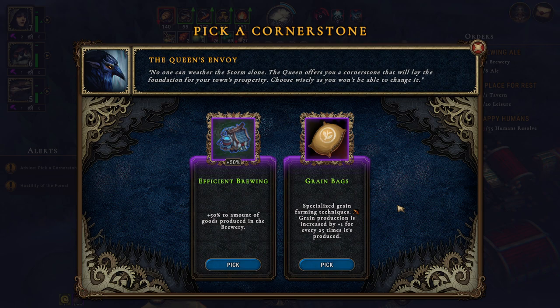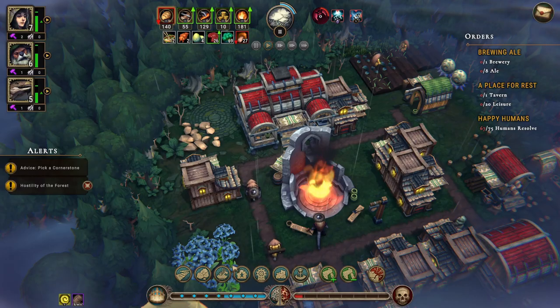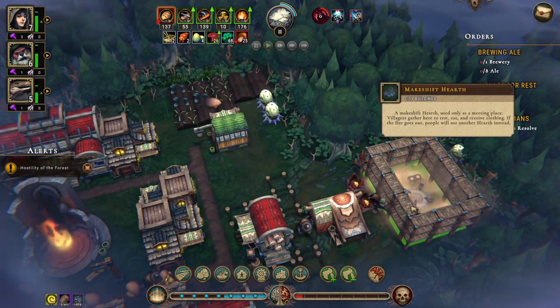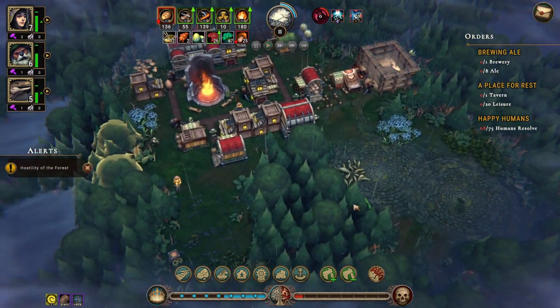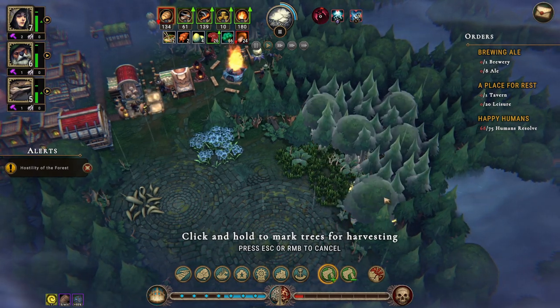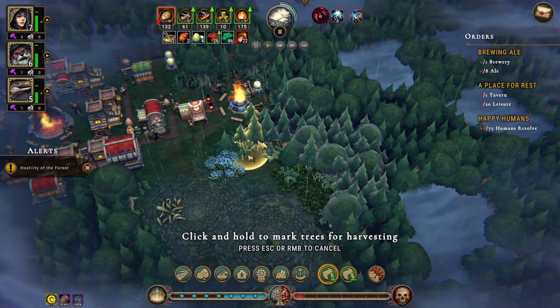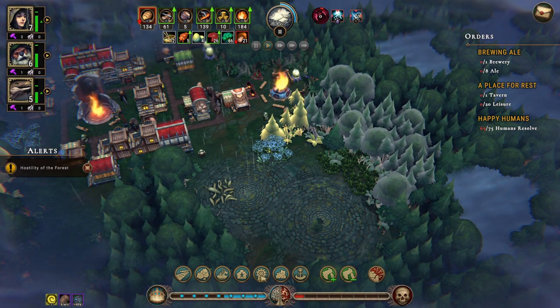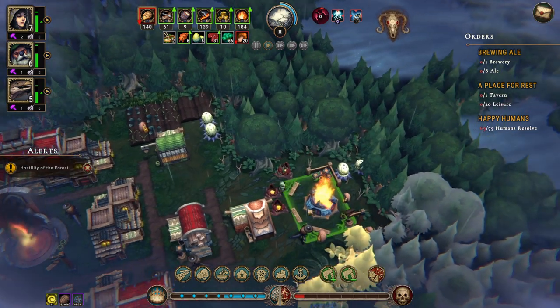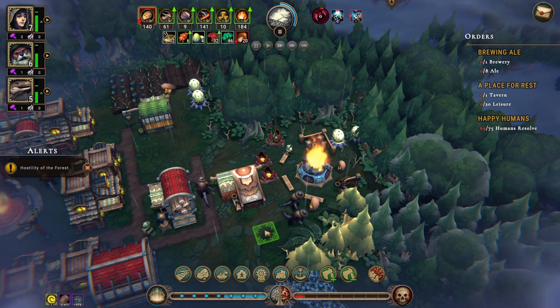We now have 18 people, which is what we can support right now. Picking a cornerstone: efficient brewing gives plus 50 percent to goods produced in the brewery, or specialized grain farming increases grain production by plus one for every 25 times produced. Let's do the brewing — who doesn't like a nice bit of ale? The brewery is being built. We have some forest land — let's mark those trees for clearing. We have the hearth, so our people can get warm.